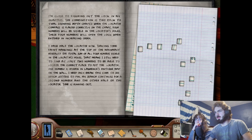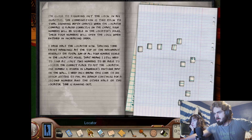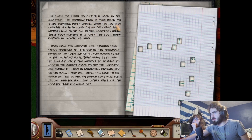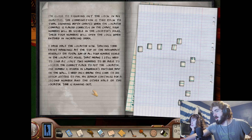That means I still need to find at least two numbers to be able to locate the correct place to put the locator. The lock in my quarters — the combination is tied back to tidal sounding depth numbers when the locator compass is placed correctly on the chart. Four numbers will be visible in the locator's holes; these four numbers will open the lock when entered in increasing order. One number is hidden in Lawrence's antique map on the wall — that's 14. And the other number I think is 26. Another number was on the bottom of the mast behind the barnacles. If we take 14 and 26 and add them together, that's 40. The total sum needs to be 86.